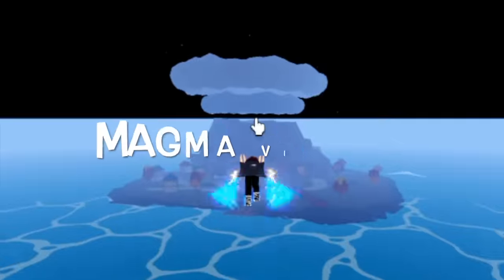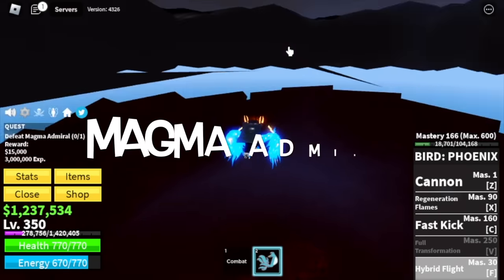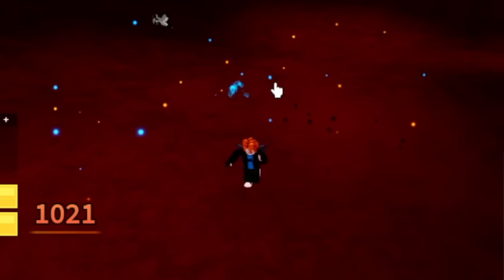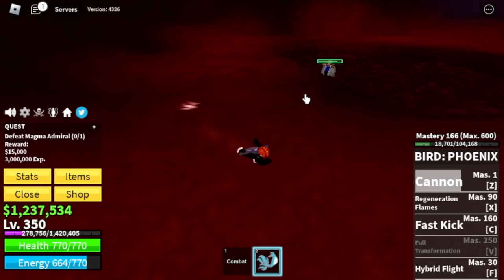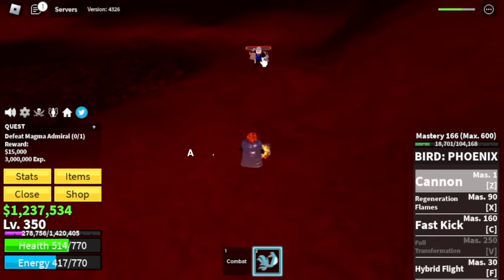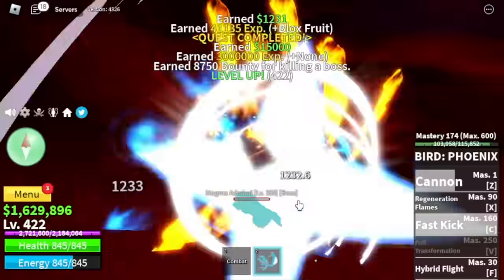At 350, next up is the magma village. Our target here is another boss — the magma admiral. Here's the fast kick. Our strategy here: first, dodge his skills, wait for it, and then use your own skills. Dodge, attack, and defeat him. Do server hop until you reach level 425.